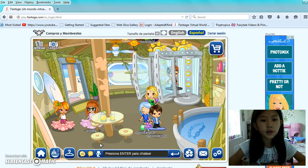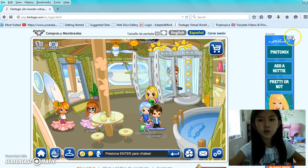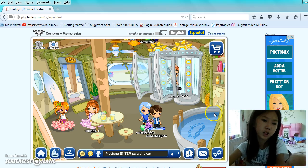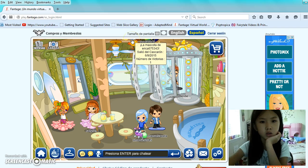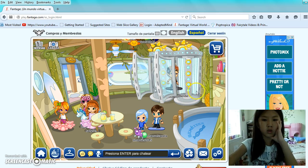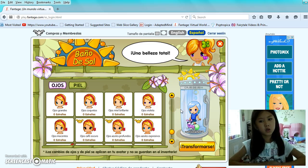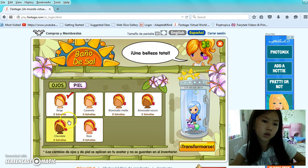Hi YouTube, I'm Grace and today I'm going to show you how to get free plan member eyes if you're a non-member. So you can see I used a different person — it's a different way with webcam and screen. First you want to switch to Spanish mode because it doesn't work if it's English mode, then go to the eye thing and click the shopping cart thing.